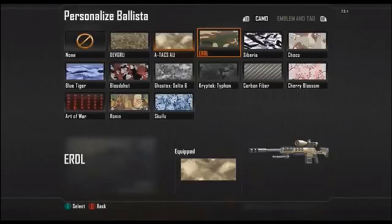I have a few other leaked images to show you guys. Basically what they are is every camouflage equipped on the Ballista in-game, so you can get a good idea of what your favourite camouflage looks like. Comment below and let me know your favourite after you've seen them all. I reckon my favourites are Art of War or Skulls — two really interesting ones. I also like Ronan, which is at the bottom, so it's basically the bottom three, but Art of War and Skulls are my top picks.